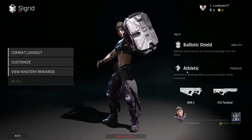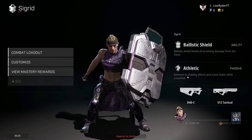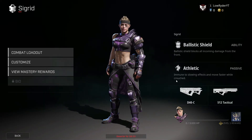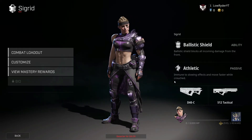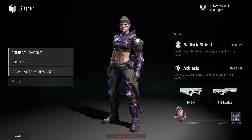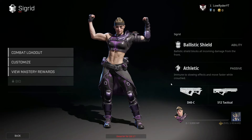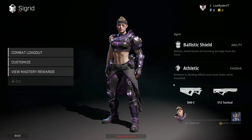Her passive — I guess I didn't really notice this — you're immune to slowing effects and you move faster when you're crouched. That's really good. Immune to slowing effects — I wonder if they changed that because before I thought it was immune to slowing effects like tear gas and stuff like that. Maybe they changed it to make it a little less overpowered. Not sure. But anyway, I'm curious to see how she plays out in the future. I think she's going to be a lot of fun and it's going to shake things up a lot.